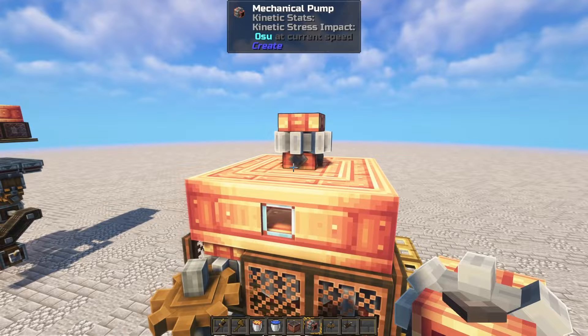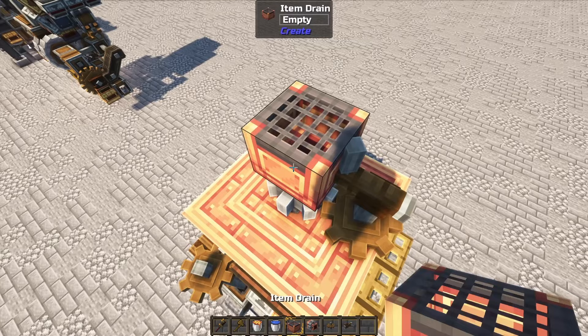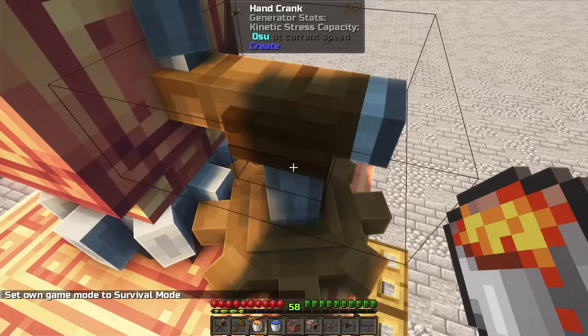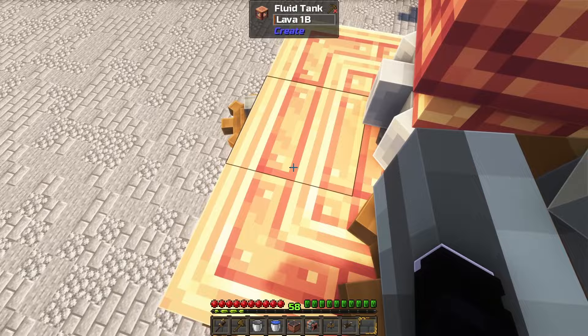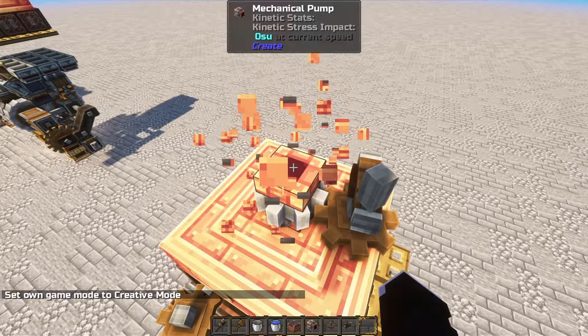Then the hand crank above it, and the item drain on top of the pump. If I was in survival, all I would need to do is right-click with the lava on the item drain. You can see the drain has some lava now. Then we just hold right-click on the hand crank until it moves into the tank below. It's gone now — the lava is already in the tank. We can remove all of this now; we don't need it anymore. You can see how the lava is inside.